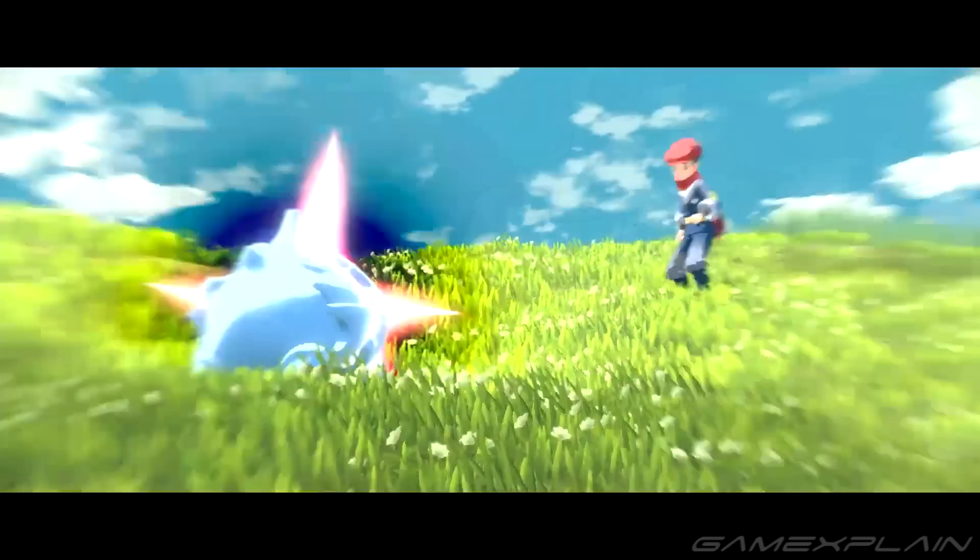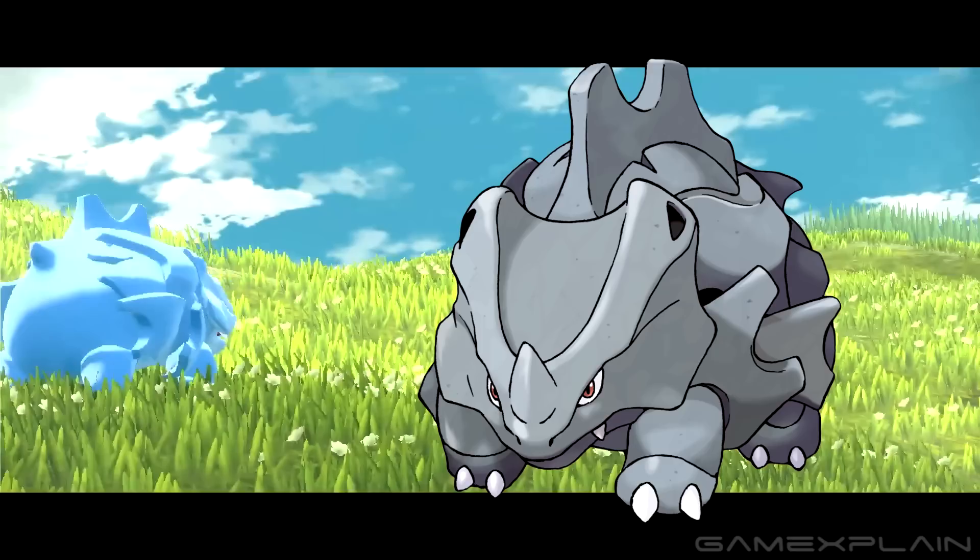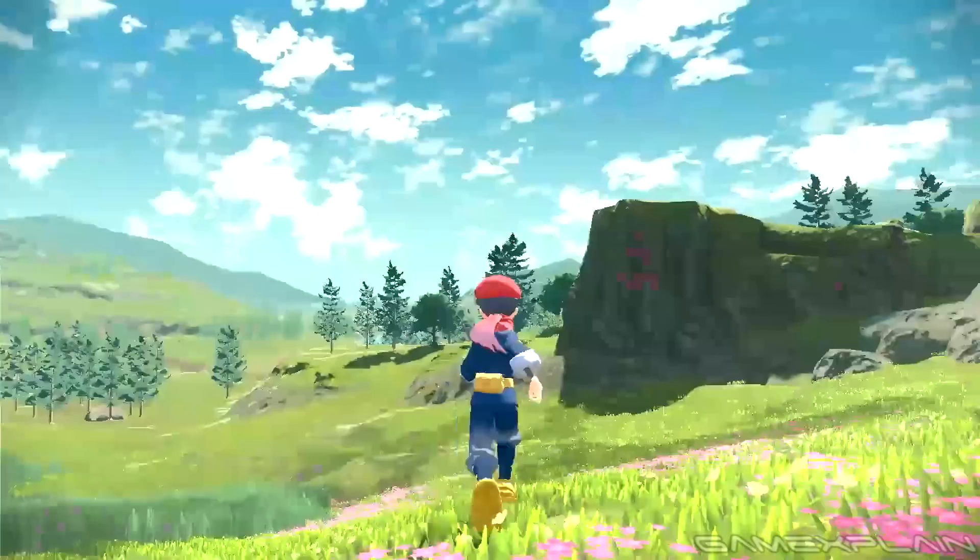Interestingly, that Rhyhorn looks a little bit different to how we've seen them before, appearing as a sky-blue color instead of the usual gray. Is it just a trick of the lighting, or could it possibly hint that there are different forms of some Pokémon?